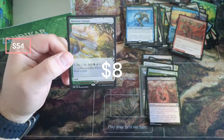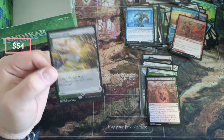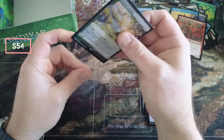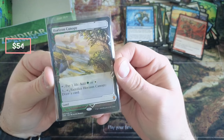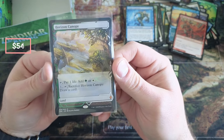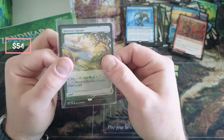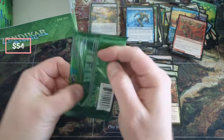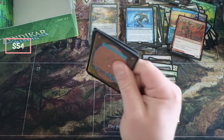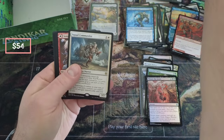Horizon Canopy — boom boom! I don't think that's a good one though... tricked ya. Maybe a couple bucks on that — I don't think that's a big one. Well, we'll proceed without the big value. You're really looking for a fetch or one of the Prismatic Bridge — something like that, that's where the value is.